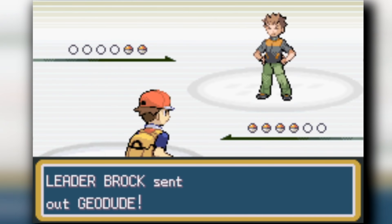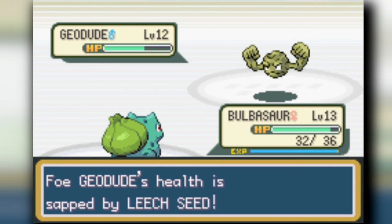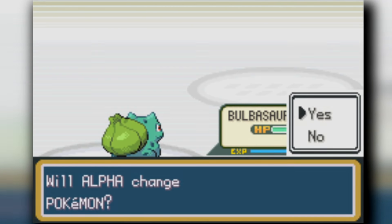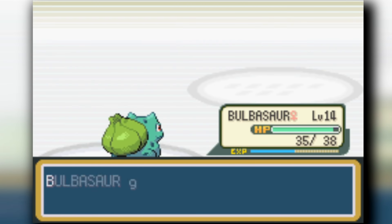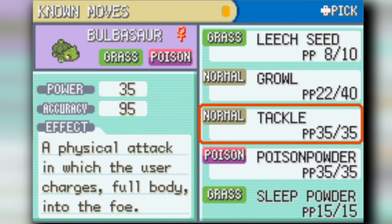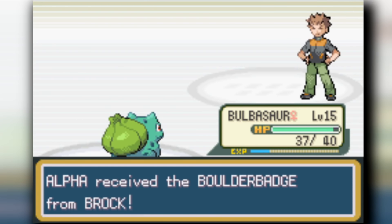We get a lot of levels in Viridian Forest, reaching level 13, then head into Brock's gym. The Brock fight shouldn't be hard at all because we have Bulbasaur. Once we Leech Seed his Pokémon and Growl it, we gain HP while he does less damage each turn and we drain it slowly. We beat Brock - such a remarkable and simple way to do it. It shouldn't have worked but it worked.